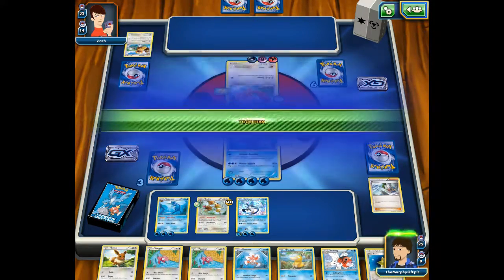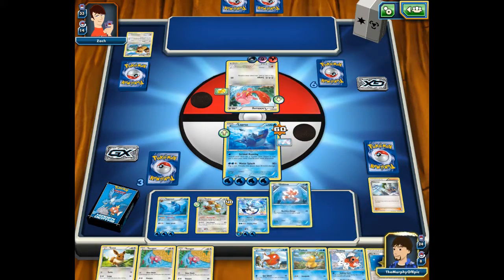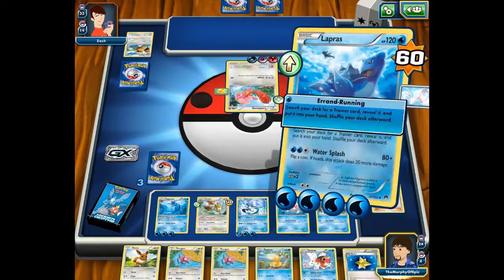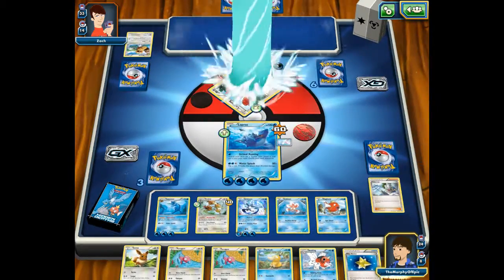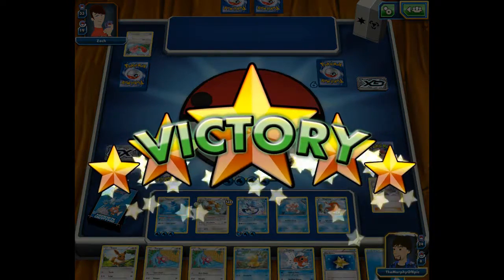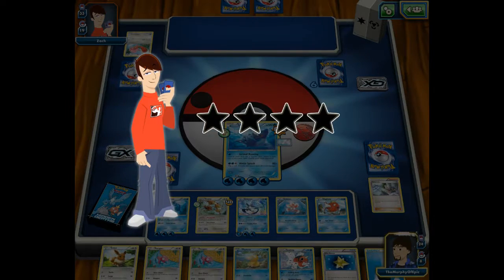Lunge — you do nothing. Let's Water Splash you. If this is heads, I win. And I win! Because he is out of benched Pokemon, I just draw a prize card automatically and I win. Victory!